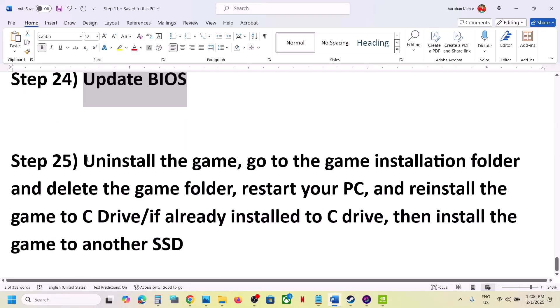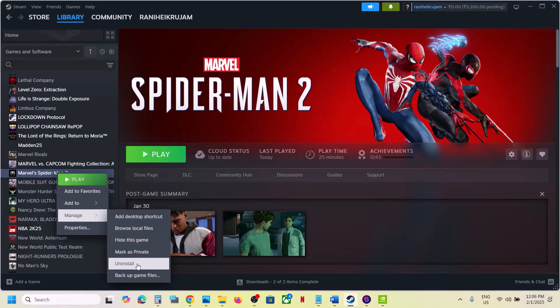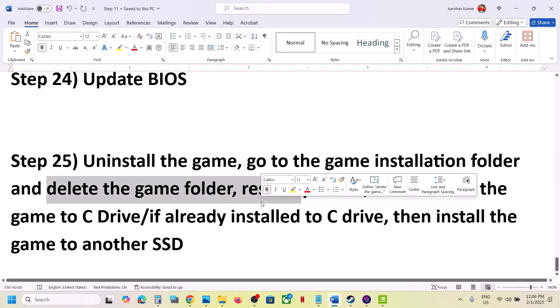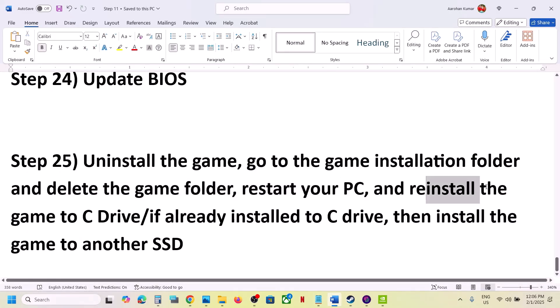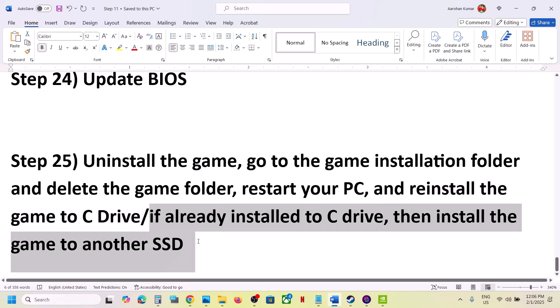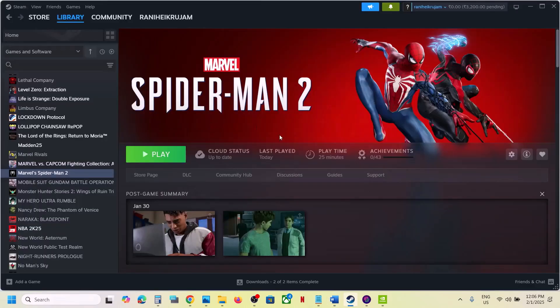The last step is to uninstall and reinstall the game to a different drive. Right-click the game in Steam, select Manage, then Uninstall. After uninstalling, go to the game installation folder and delete the game folder. Restart your computer, then install the game to the C drive. If it was already on C drive, try installing it to another SSD.